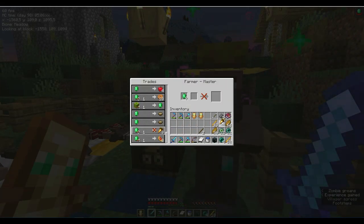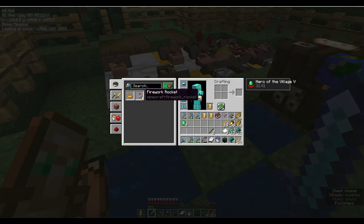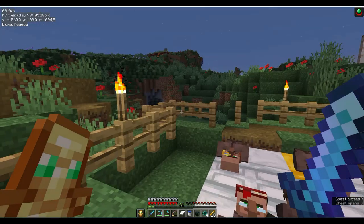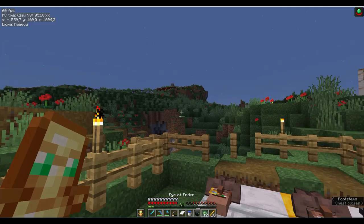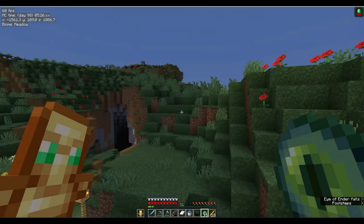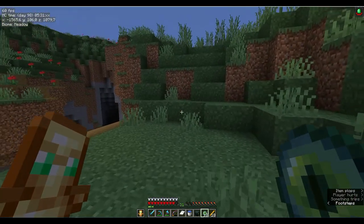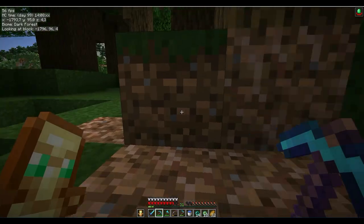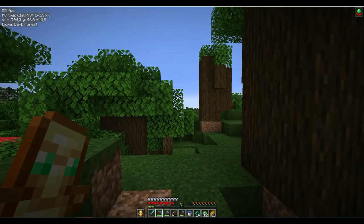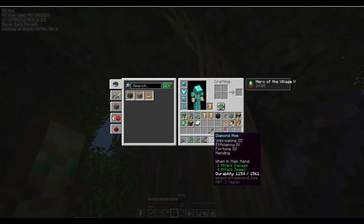We've got a few different food options. I think we're ready to go. I'm going to head in that direction and see what we can find. The Eye of Ender started going down over here, so I grab some dark oak leaves and this cherry blossom tree.